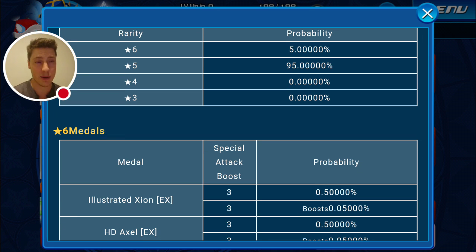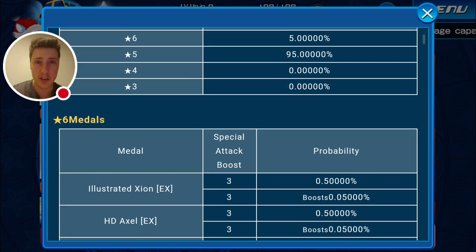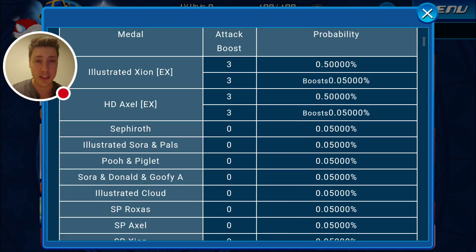It looks like we have a 5% chance of getting a premium in the general slots. So that means out of the nine medals that you're going to pull, there's a one in 20 chance that one is going to be a premium, which is pretty good odds. It means you should expect to see a premium every two and a bit pools, which is really not that bad. A lot of us probably expected it to be maybe a little bit lower, but this seems pretty good. And then it breaks down exactly what the odds are — the first time you see all the premiums listed here, that is all the medals four-star or above talking about the general slot, any of the other nine slots, and here are the odds of grabbing them.